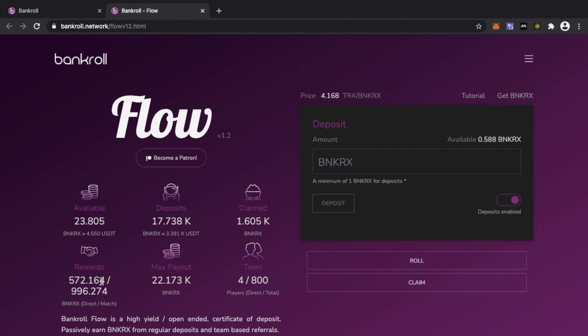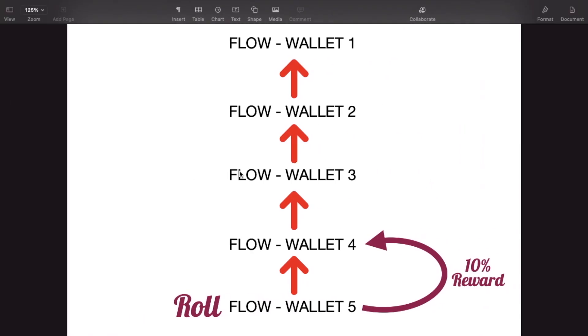It has changed — depending on where you are in the chain, how much you receive. But now it's a flat 10% all the way down. Bankroll Flow version 1.2 rewards: once you migrate over to Flow version 1.2 you will be part of the new reward system. It runs 15 levels deep with a flat 10% rewards going up the chain round by round in a round robin style. I've made a quick infographic for you guys to better understand the system.